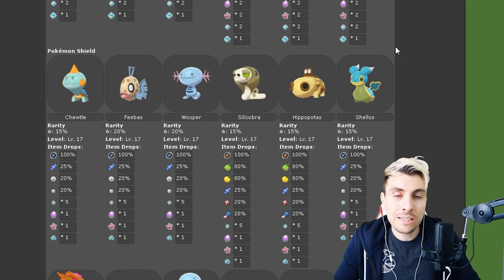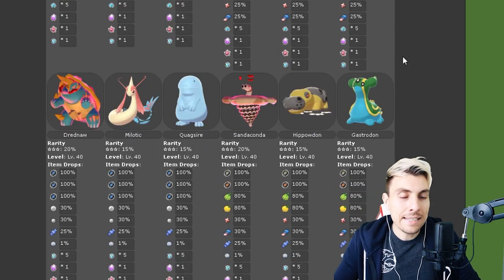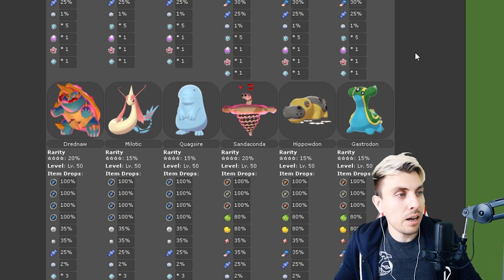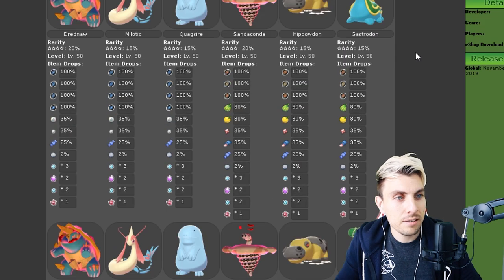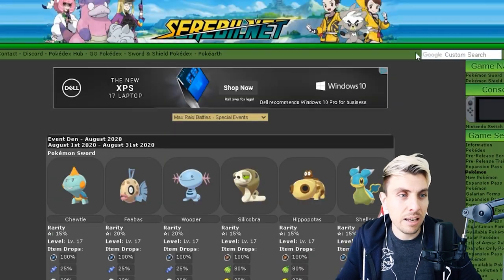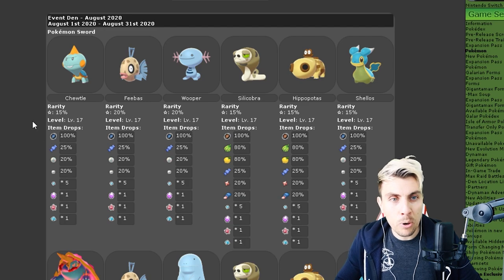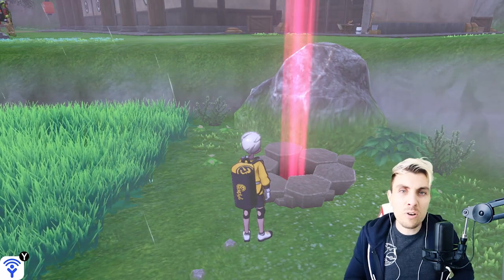Moving on to Pokemon Shield — I can say happily that everything we've seen in Pokemon Sword is exactly the same in Pokemon Shield. They're not doing any different Pokemon for either variation of the game. When the Max Raid den events started you could see different Pokemon available in different games, but for the last couple of months including this one they are keeping the Pokemon exactly the same on both titles.